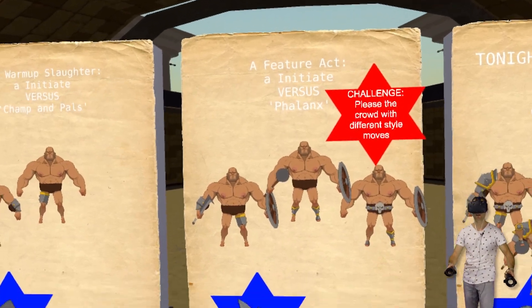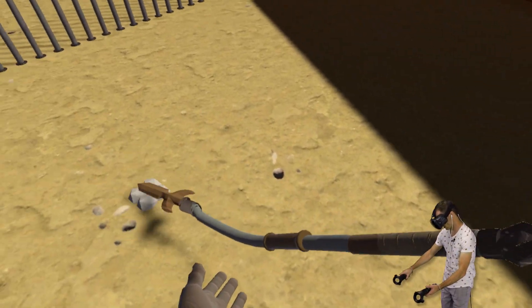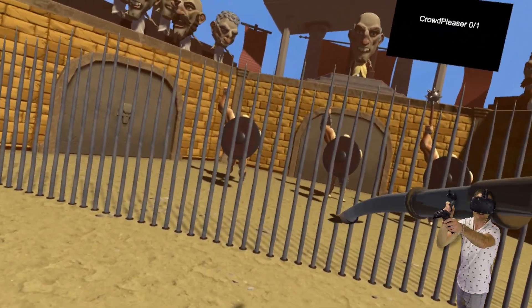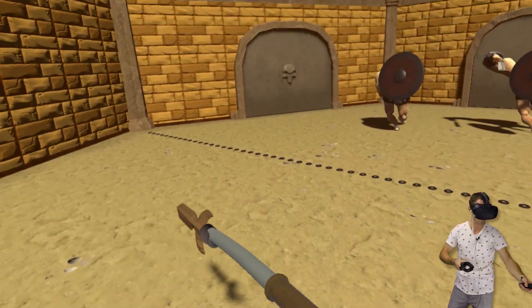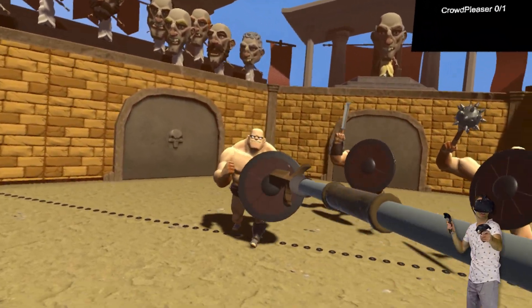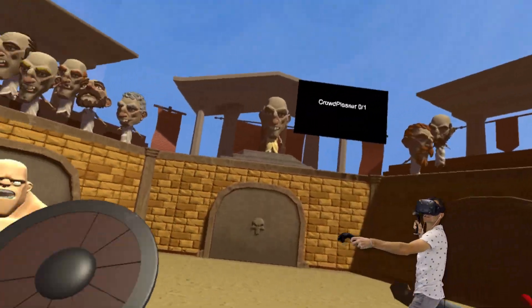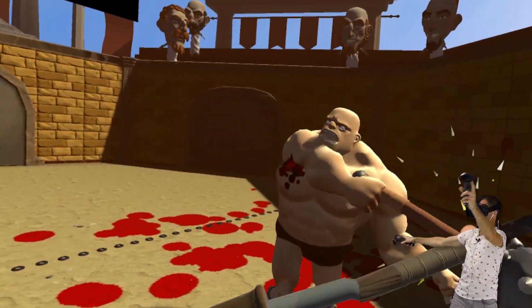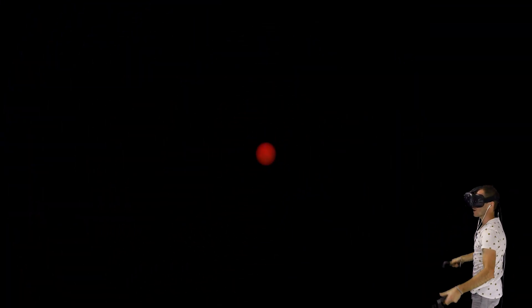Let's try this one: please the crowd with different style moves. I don't even know what a style move is, but I'm just going to try it. The first style move I'm going to try is the pull maneuver, or you can even just poke him in the face. I can do this sweeping motion — I call this one cutting the grass. Let's see if I can get this guy right in the face. Bang. Are you not entertained? Maybe one-handed — that doesn't work. I've been hitting the back of the head.